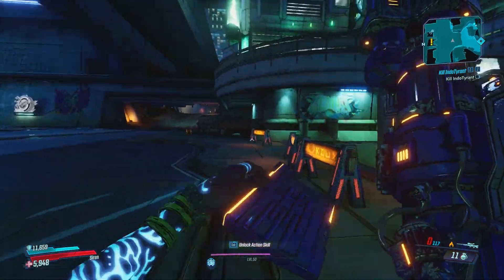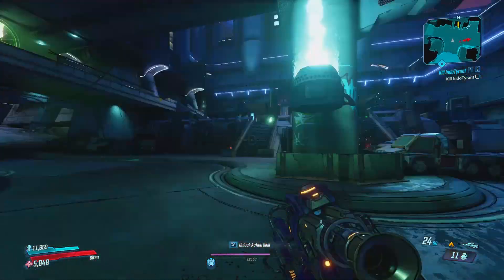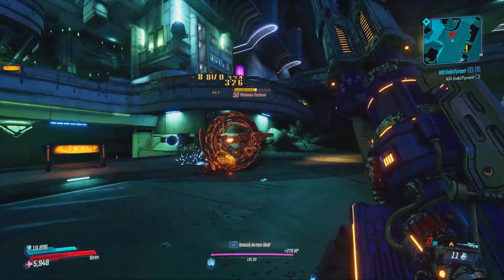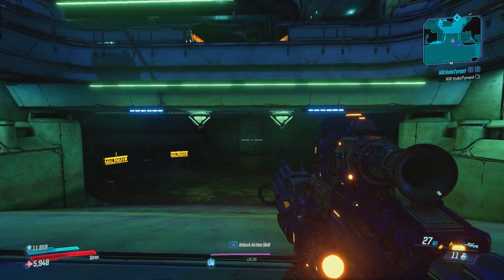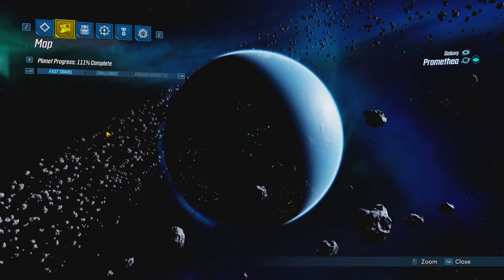The Lyuda is arguably the best sniper rifle in the game — even after a series of nerfs it's still by far the best sniper rifle. It can come in any element, does a ton of damage, and has a high fire rate. You can farm both of these weapons from Tremendous Rex at the Cistern of Slaughter.